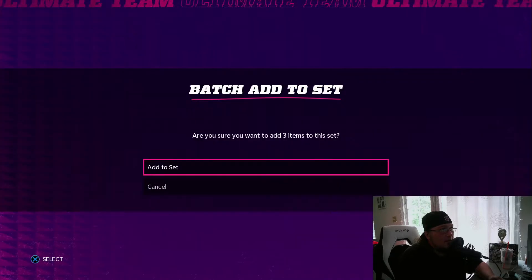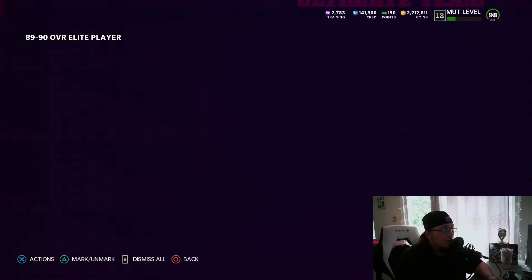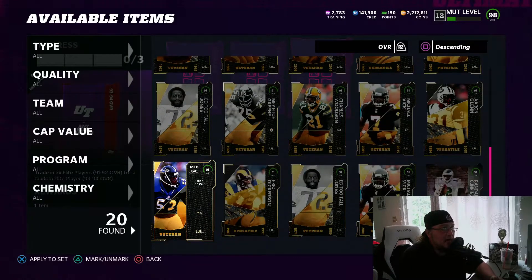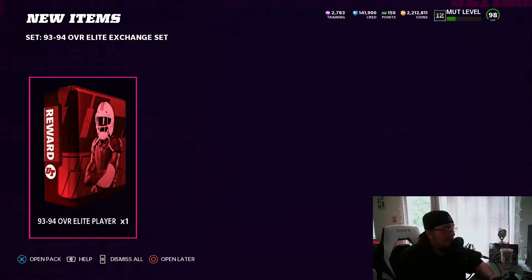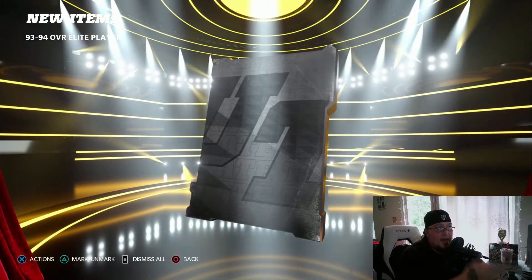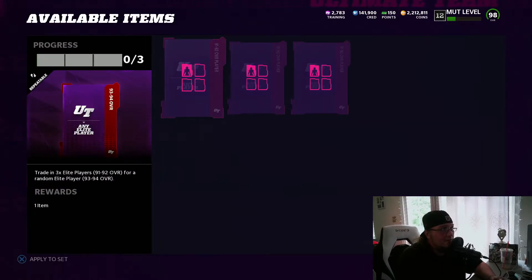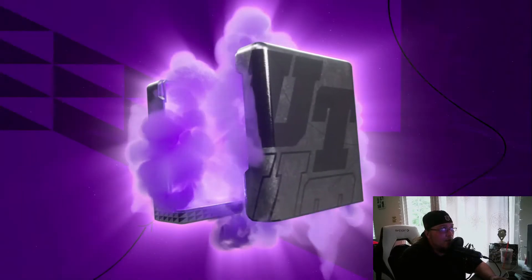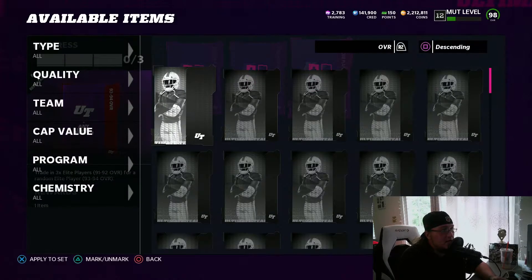Last night I did this exchange and pulled a total of four sugar rush players, including an 89 Norwell. Out of this exchange you can also pull rookie premier tokens — I pulled three of them yesterday. Investing in rookie premieres this year and waiting for the price to go up should still pay out. You can pull them right out of this exchange. As an example, we got a Kenny Pickett — that's going for 50,000 coins, an easy 50k right there.